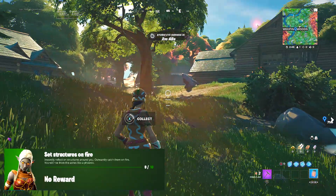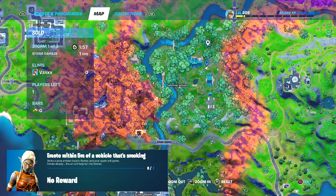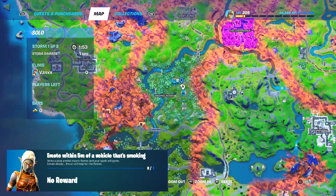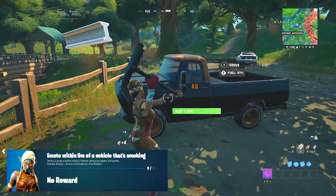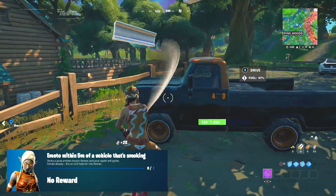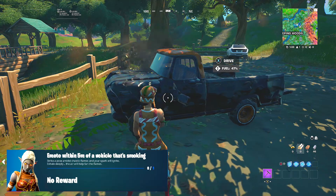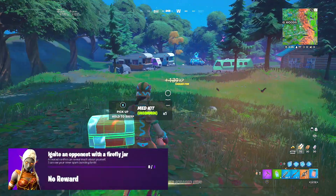Moving on to our third challenge: emote within five meters of a vehicle that's smoking. To complete this, find a vehicle and either shoot it or pickaxe it — I recommend pickaxing it because you can control the amount of damage, at 40 damage per hit. Damage the vehicle until you can see it really smoking, get it all the way down to its lowest health, and then go ahead and do your emote.